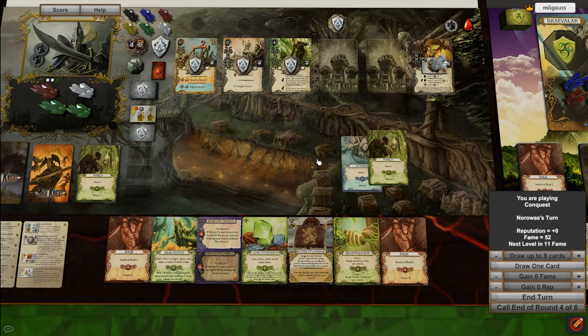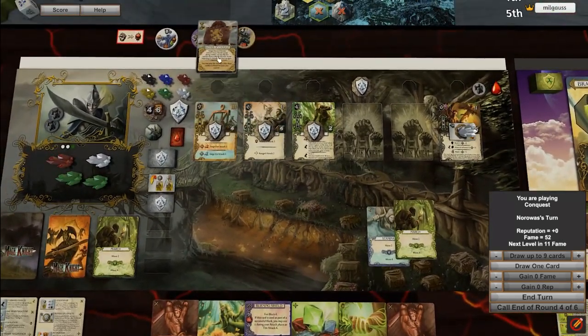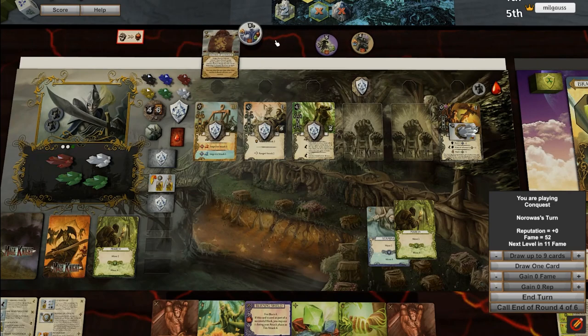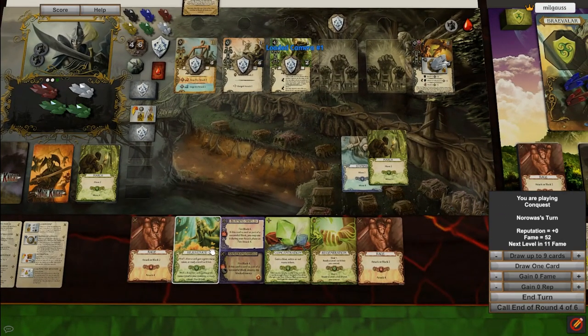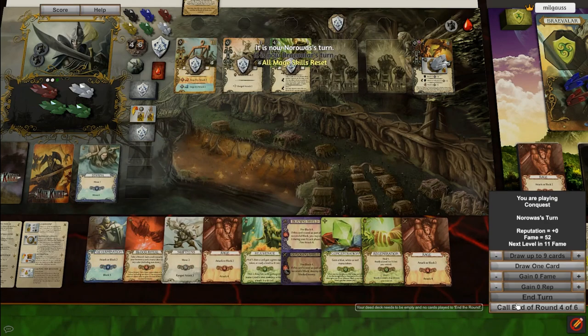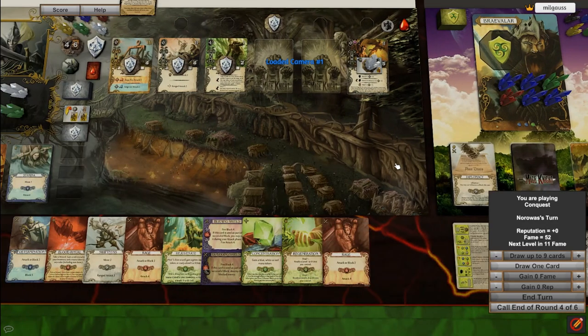Before we figure out how to take on this city, we've got a couple of turns left. We decide to put our banner on the catapults — we're definitely going to need them for the siege. Three cards left in our deck; our hand size should be nine, so we'll draw three. Brevalar draws the remaining of his deck — this man has no deck. All right, city time.